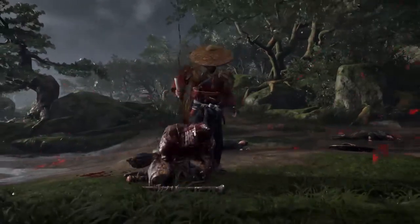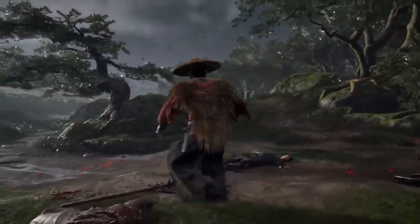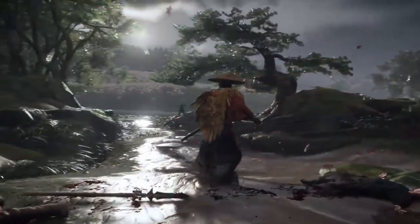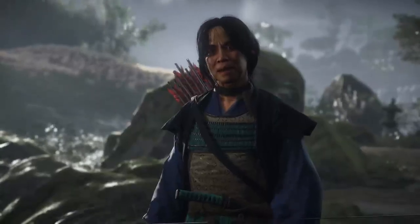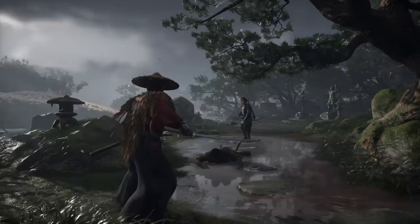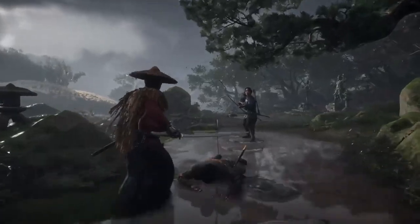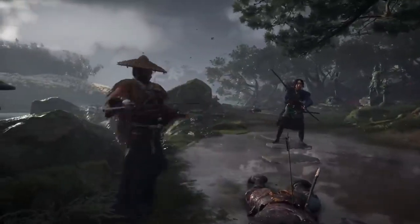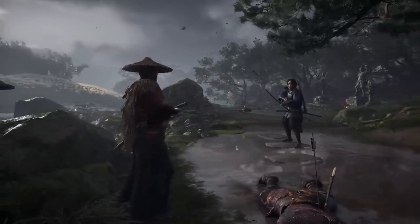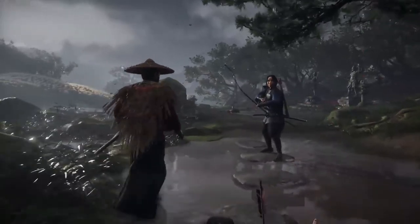Exploration and side activities: the open-world design of Ghost of Tsushima encourages exploration. Players can partake in various side activities such as bamboo strikes, hot springs, and haiku composing, which not only enrich the narrative but also offer gameplay benefits. The Director's Cut ensures that all these elements are beautifully rendered and smoothly integrated, making every exploration moment memorable.